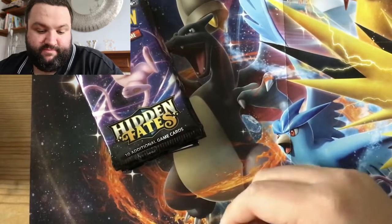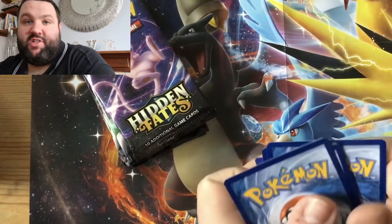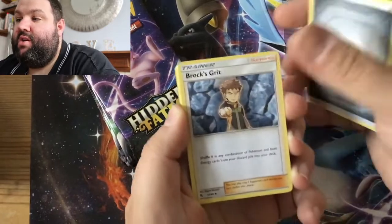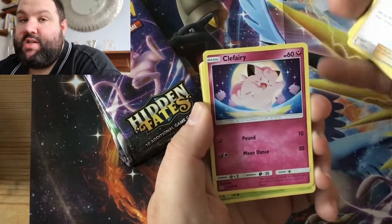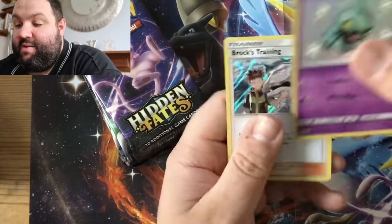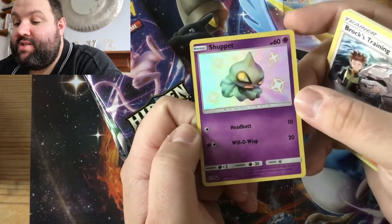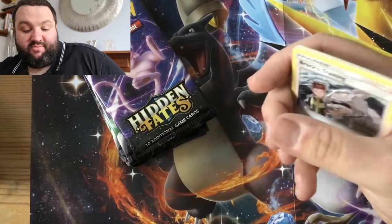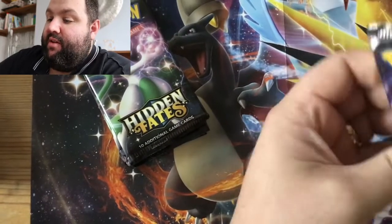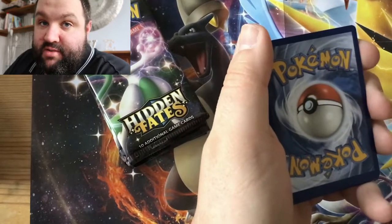This is pack number three — two good pulls so far. I tend to average five good pulls in ten packs. In 3, 2, 1 — it's Steel-type Energy. We've got Brock's Grit, Misty's Determination, Pokemon Center Lady, Clefairy, Caterpie, Ekans, Paras, Charmander, shiny Shuppit, and a Brock's holographic training card. That's the second time we've pulled the shiny Shuppit. I'm happy but I want the Chinese Charizard. How many Hidden Fates packs does it take to pull a Chinese Charizard? Well, I know it took some people a thousand — I can't afford a thousand.